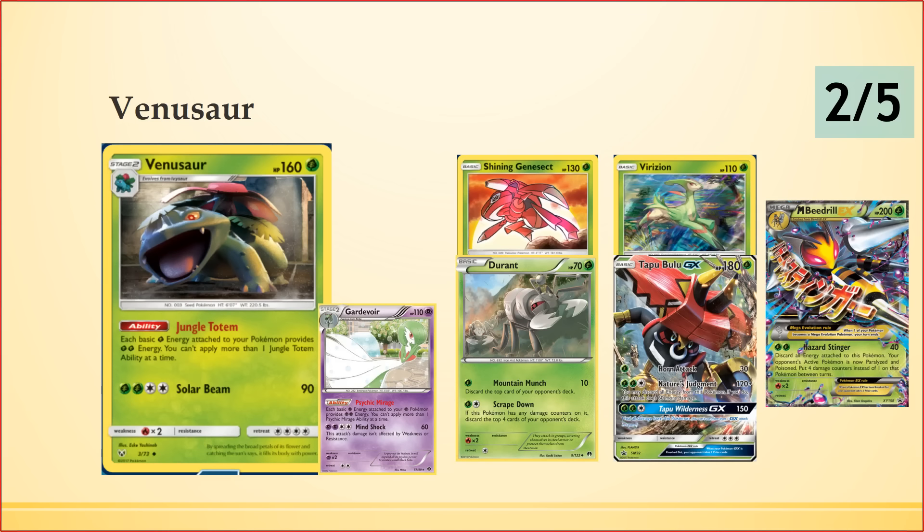Each basic Grass energy provides 2 Grass energy, but this is not stackable — no matter how many Venusaur you have in play, each Grass only provides 2. This card is a throwback to Gardevoir from Next Destinies, which never really saw much play despite people trying to make it work, and it feels the same way for Venusaur.